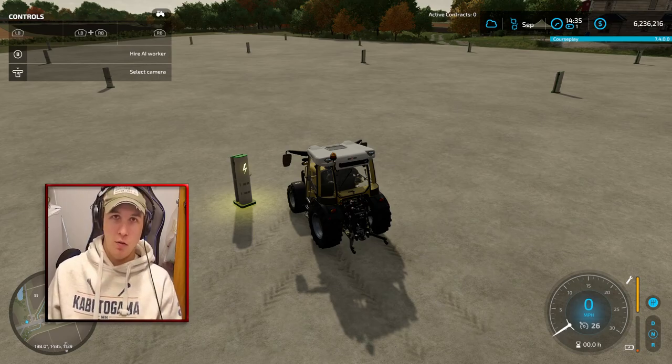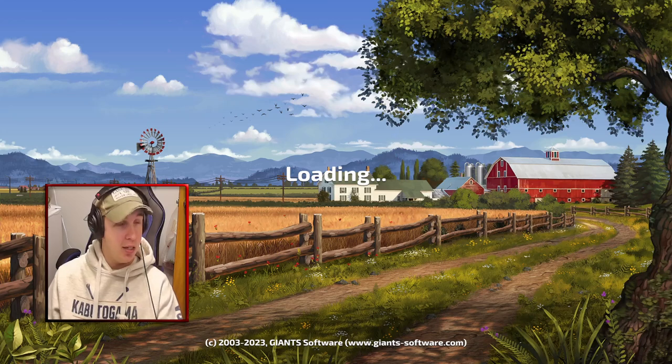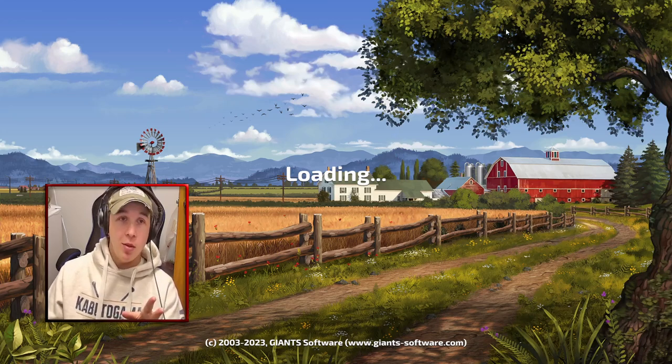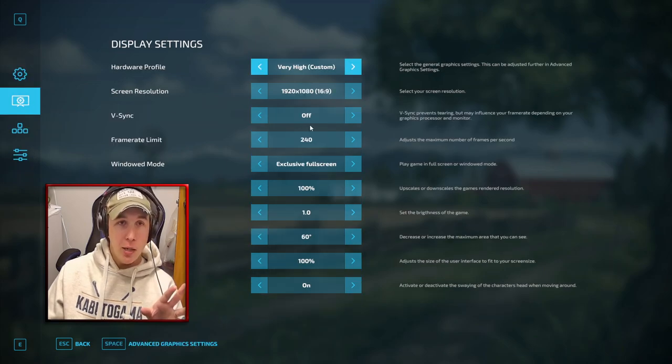First step: you want to save your game. So we're going to save and quit the game and go back to the main menu. From the main menu, we're going to hit Options and go to the second option. What we're going to do is turn our frame rate limit down to 60.